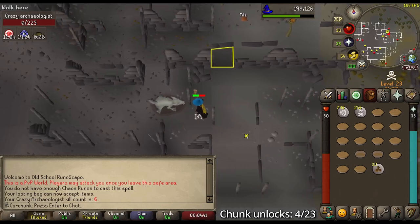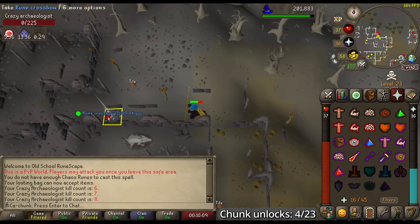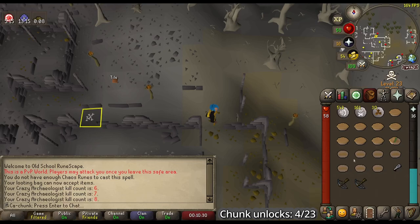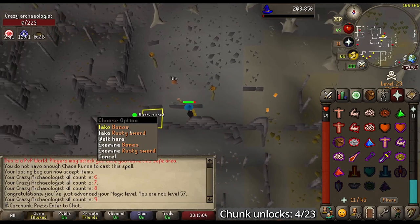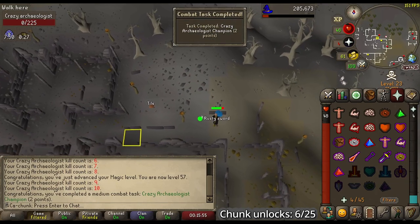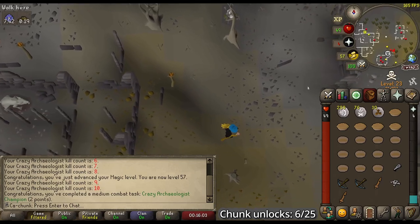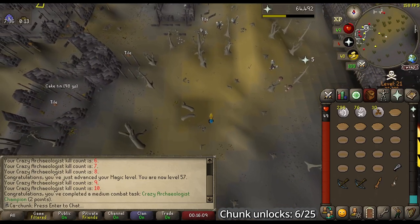Mud Runes on kill number six. Kill number seven for a Loop Half of a Key. Kill number eight for yet another set of Rune Crossbows — I don't really need this many but I'll take it. I sincerely apologize to anyone going dry for these at the Crazy Archaeologist. 57 magic — kill number nine, a Rusty Sword. And 10 kills for the medium combat task, Crazy Archaeologist Champion, and another Rusty Sword. So we have completed all the medium combat tasks — now we just need the one hard task, 25 kills. 15 more to go.